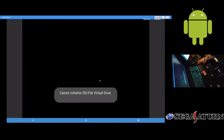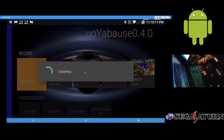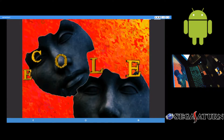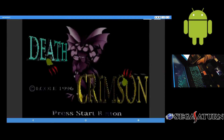Let me try opening this one here. There's some weirdness with this emulator. It was this one here — Death Crimson, it's an arcade shooter. It did crash when I tried to play it. You're definitely going to get some wonkiness when emulating Saturn, especially on Android.